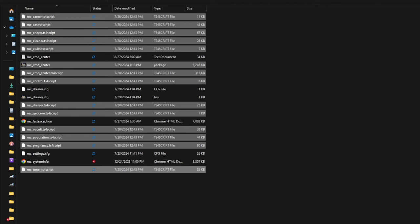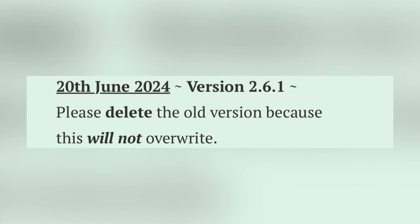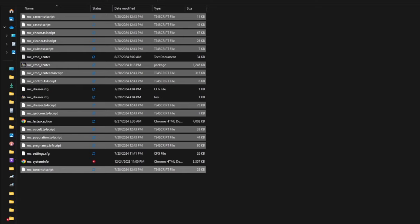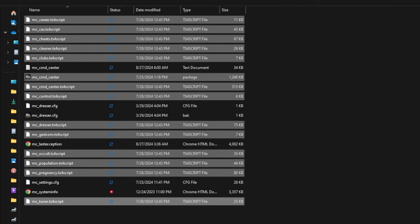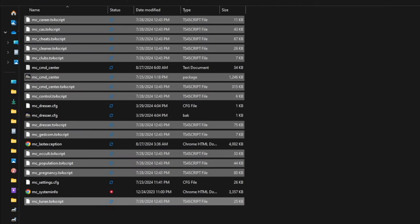It depends on the creator, but some will say in the description — which is why reading descriptions is so important — that instead of replacing their files you should outright delete them first before updating. Deadpool doesn't specify that, and I've always replaced files without issues. But read the descriptions because you never know. And just like that, your mod is updated.